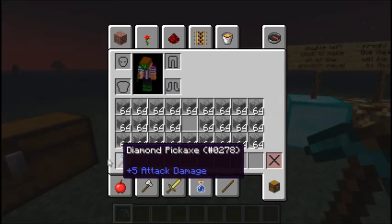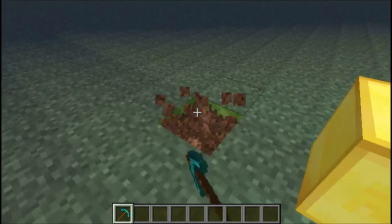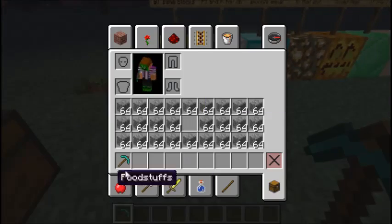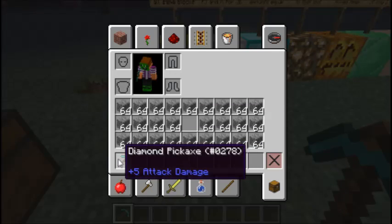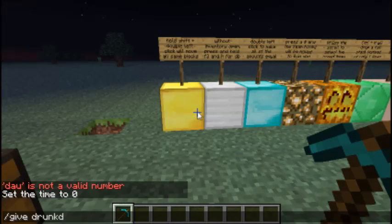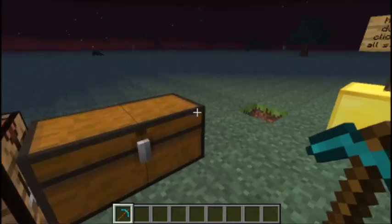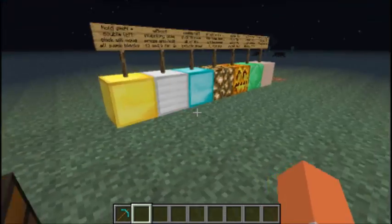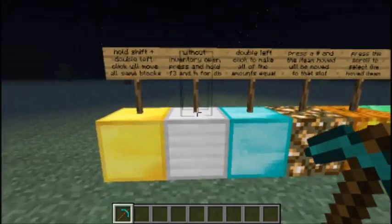It would show the durability usage - that's pretty cool. It also shows the ID name. So if you ever need to know what something is - like the item ID number - you can see it displayed. That's how you do that. It's just a handy little tool.